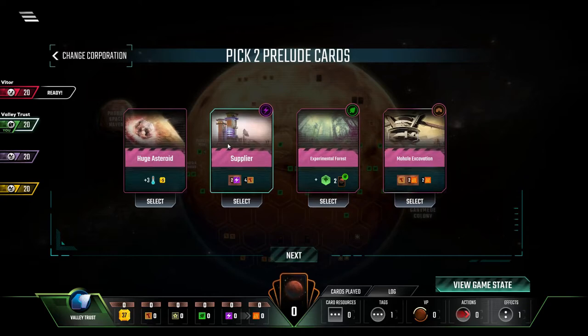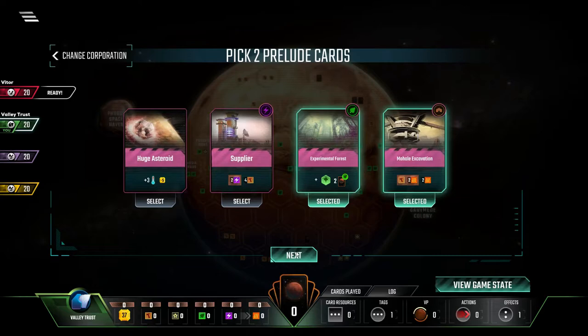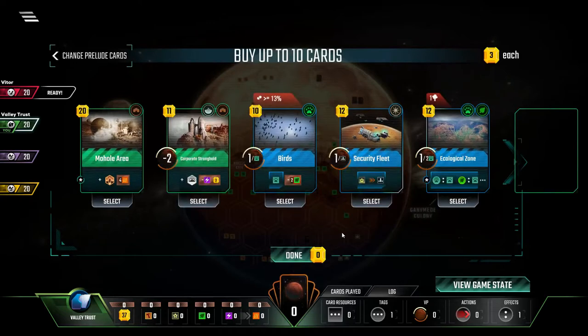Supplier is pretty good. Huge Asteroid's pretty good too — because actually, Huge Asteroid gives you more than just three heat. It gives you heat production, because you are going to rocket up the first three tiers of the temperature gauge and be the one to instantly unlock the plus one heat production. But it also costs you five bucks, and we don't actually start with much money. I'm going to grab two of these and then see what our cards are, because you can peek at your cards and then go back and choose your Prelude based on what's available in your starting hand.